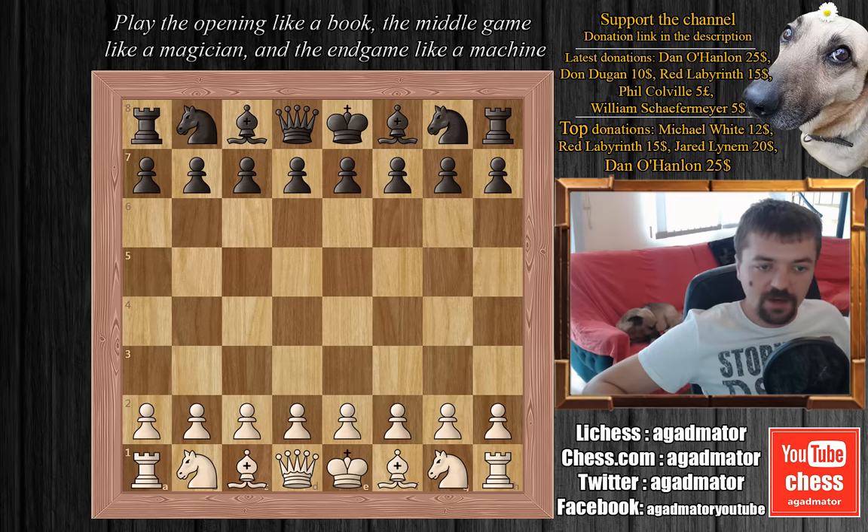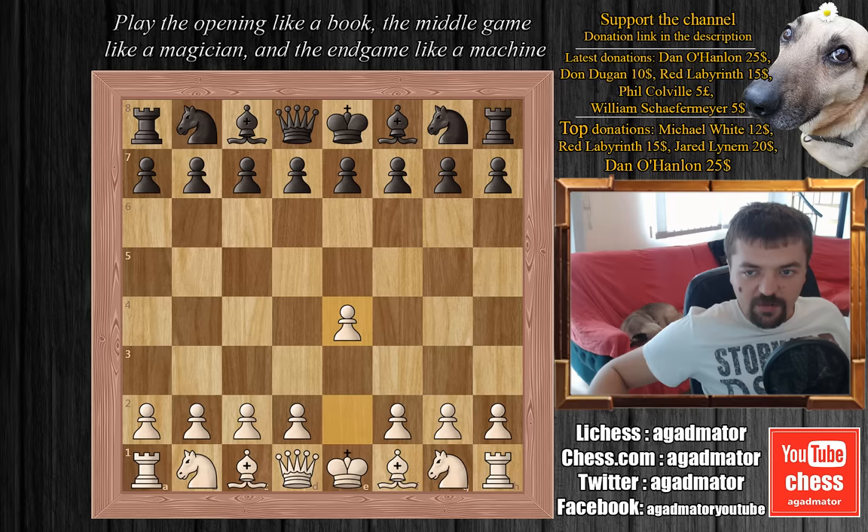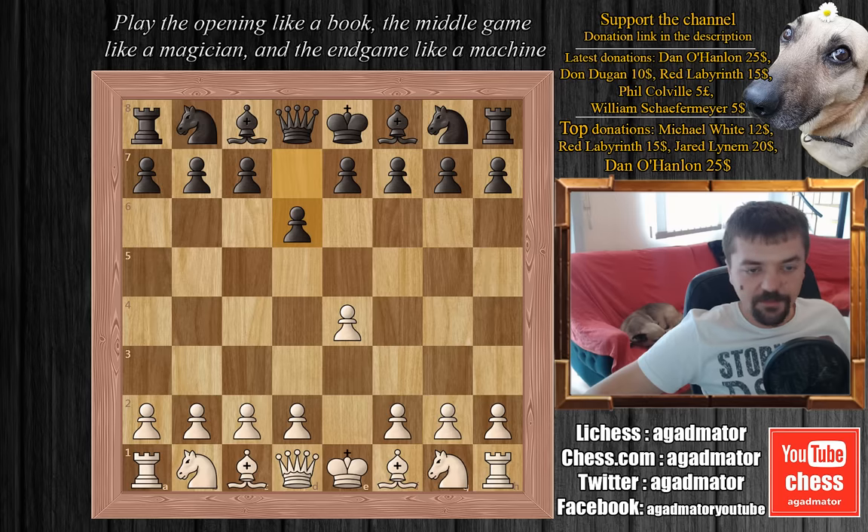Gary Kasparov is white and he's playing against Veselin Topalov. Kasparov plays e4, and already we have quite a surprise in the first move. Topalov plays d6, the Pirc defense, which was a surprise to Kasparov because this isn't something Topalov usually plays — he played it to avoid any opening preparations by Kasparov. This is an opening a neater player rarely uses in tournament play, and it's not really an opening one would use in such a high-level tournament.